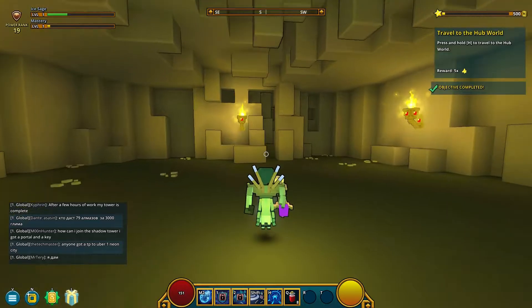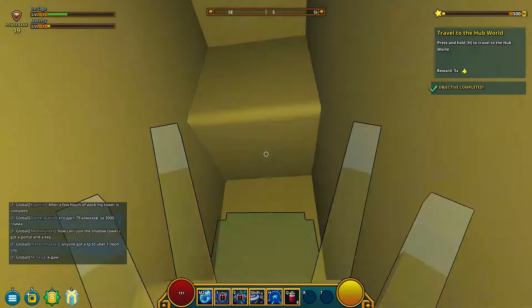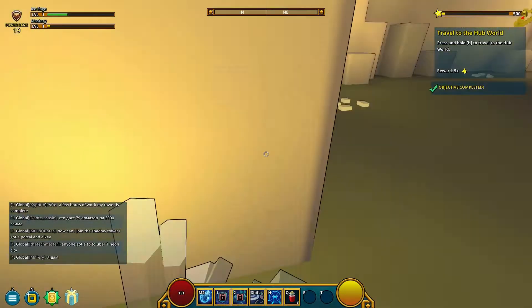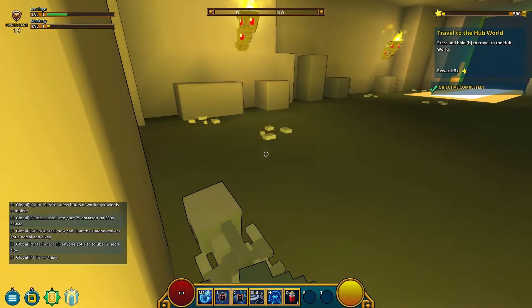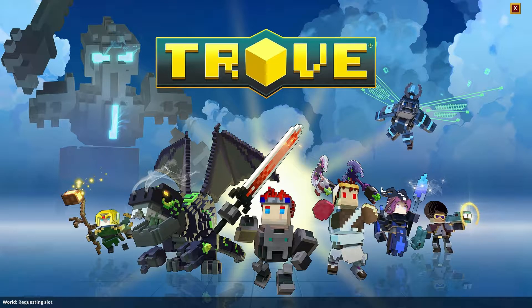You travel to the hub world. Let me just check over here — nothing secret over here. Press and hold H. And we get five flux. That's a whole heap indeed.